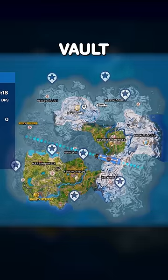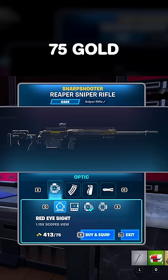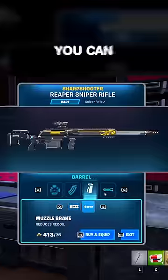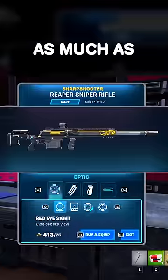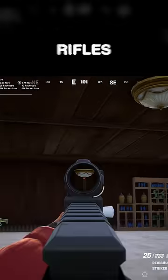The weapon mods bench can be found in the vault of these five POIs. Adding one mod to any weapon will cost 75 gold. Most vaults already have around 400 gold in them, so you can already afford to mod out one weapon as much as you'd like. You can also just place cones in the vaults to harvest the gold much quicker.